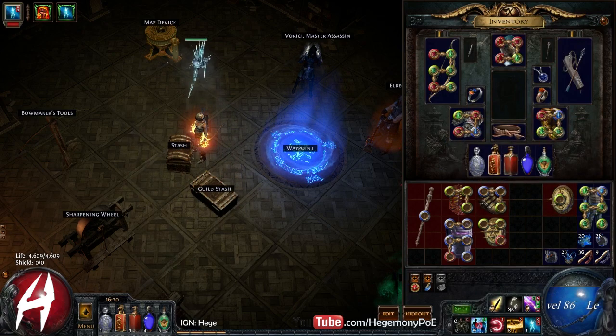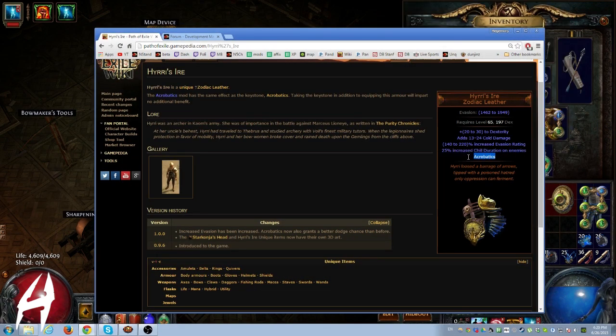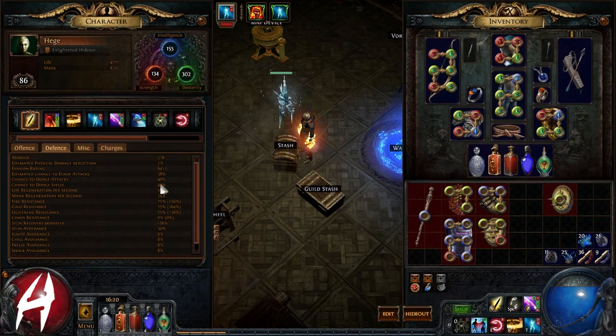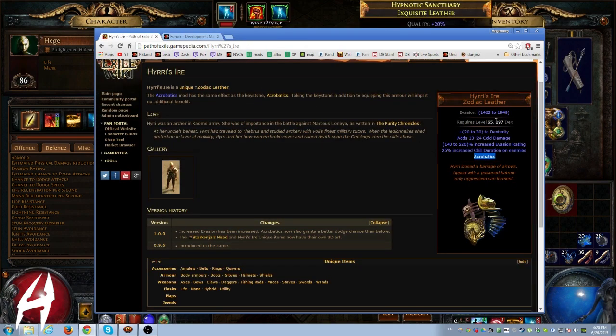I'm going to go ahead and go with a better defensive option. This one is called Heiri's Ire. The one on Live actually says it has Acrobatics, but with the recent patch change it no longer grants the Acrobatics Keystone. They added a new mod for Dodge Chance at 10-15%, and a new mod for Spell Dodge Chance at 10-15%. So looking at my defenses, I currently have 40% chance to dodge attacks and 46% chance to dodge spells, and this can be enhanced by 15% more.